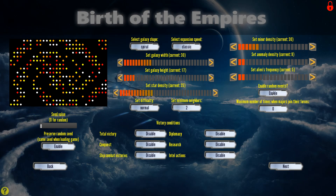Difficulty normal's fine. We'll go with random events. There are minor races in the game that just sort of hang out, Civ V style — they're kind of annoying but also trade partners. We can also put in different win conditions. These are all on. We can turn them all off if we want, just have a complete sandbox game and never have an end to it.